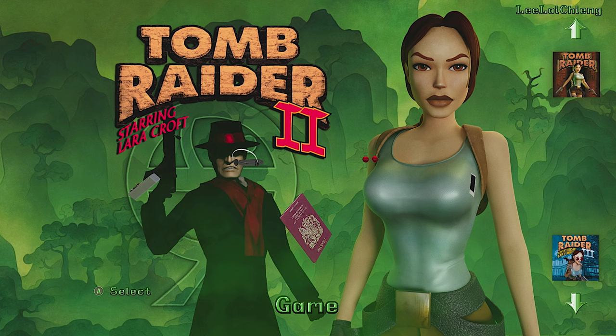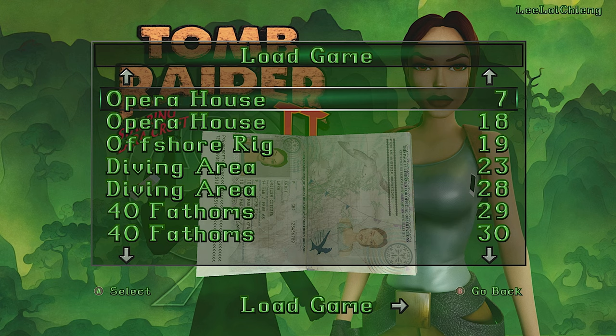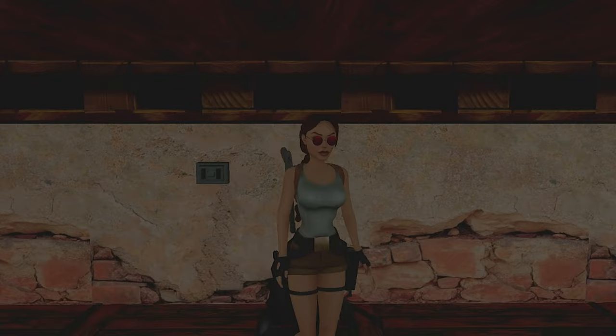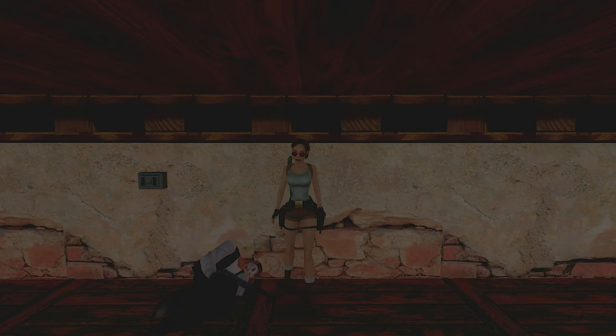Head to the game menu, pick any level you want, hold L1 or R1, or LB or RB, and load in. Sure enough, when you start, Lara will have her sunglasses. You can do this in any game, in any level, but you can't do it from a new game — you're going to have to load up a saved game of your choice.